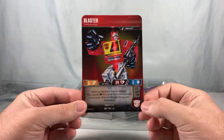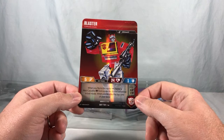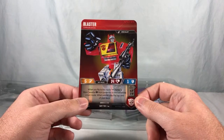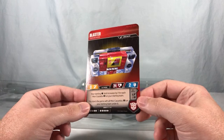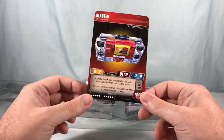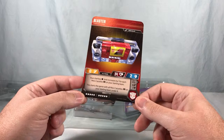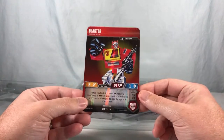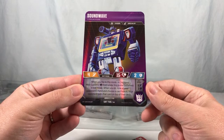Here is Blaster in his full, beautiful 80s retro design. It says: 'When you flip to this mode, deploy a mini cassette from under this to a battlefield in bot mode. When you do, play the top card of your deck.' So he transforms into the tape deck. His starting star limit increases by one for each mini cassette on your starting team, and this starts the game with all mini cassettes on your starting team under it. Same over here for Soundwave — deploy a mini cassette. He's got no attack when he's in cassette mode, which makes sense.